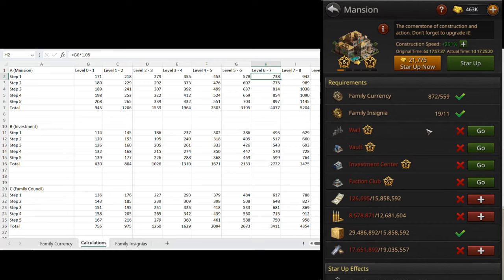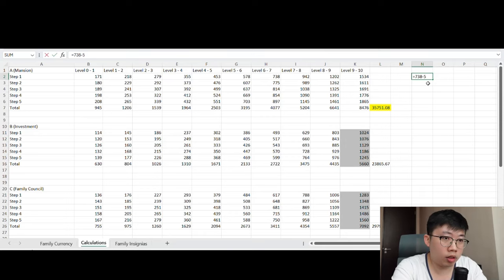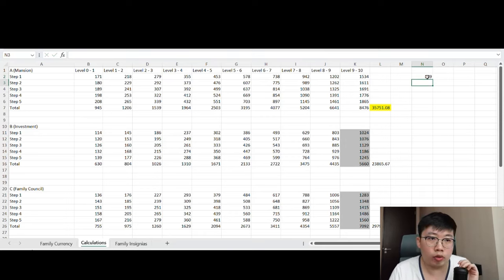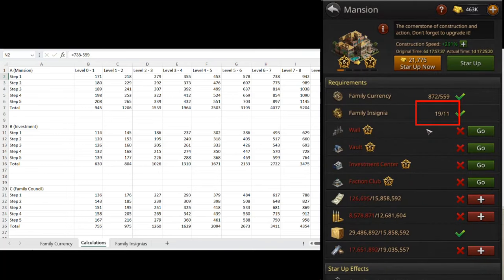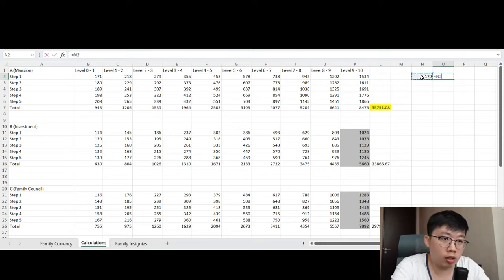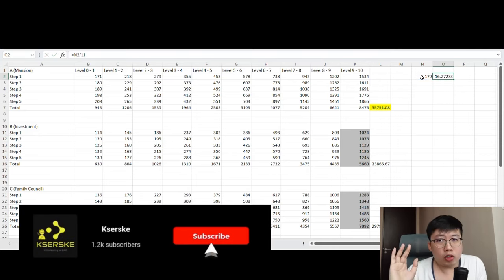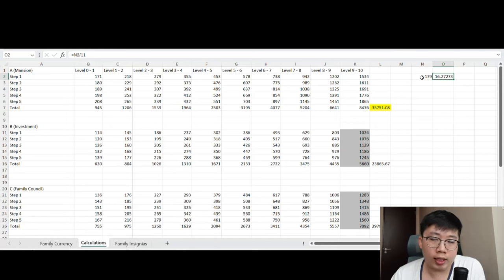Here's a picture showing how many family currencies and family insignias are needed to achieve the step 1 upgrade from mansion star 6 to star 7. The family currencies needed is 559, and the total shown is 738 — so 738 minus 559 equals 179 family currencies' worth, and 11 family insignias are required. Dividing by 11 gives you the ratio per family insignia that the developers have set.